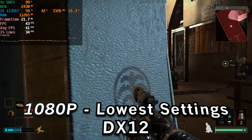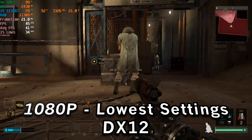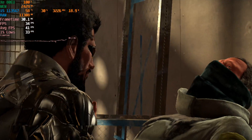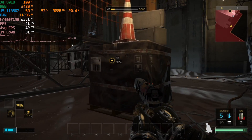Hey there guys, today we're going to be taking a look at Deus Ex Mankind Divided running on the i5-1135G7. This is currently running at 720p with the lowest possible settings on the DirectX 12 API.